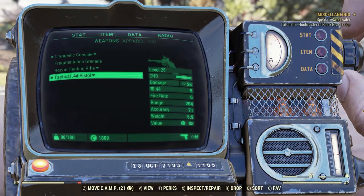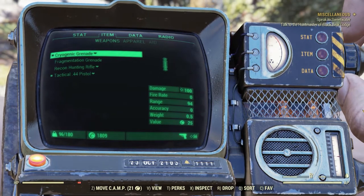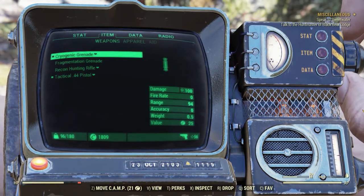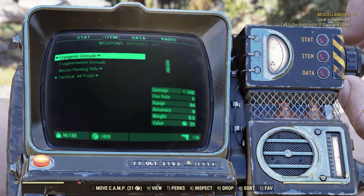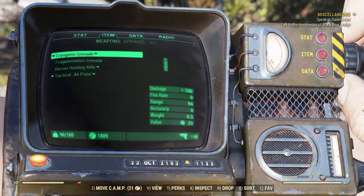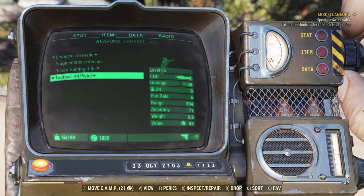Grenades, pistols, shotguns, laser guns, and the like. One thing you may notice at the bottom left-hand corner next to your currency is a weight scale. That weight scale shows the overall amount of weight you can carry before you start having movement issues. Every single item — no matter apparel, aid, weapons, and so on — will have a particular weight visible right underneath its icon. For example, this cryogenic grenade weighs 0.5, and this tactical 44 pistol weighs 5.9 pounds.